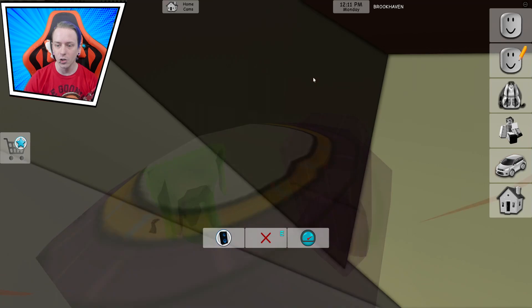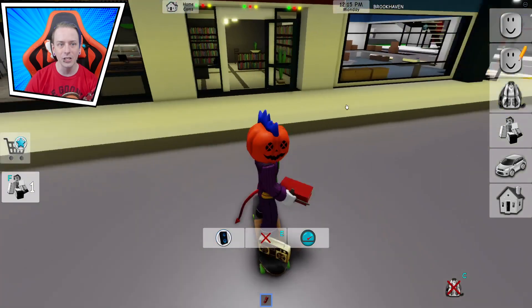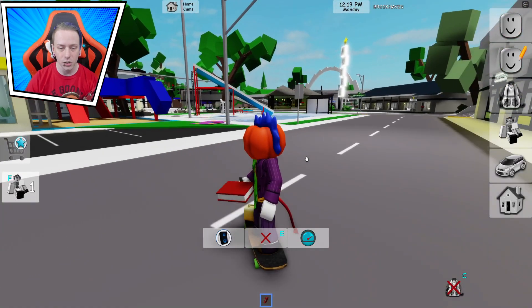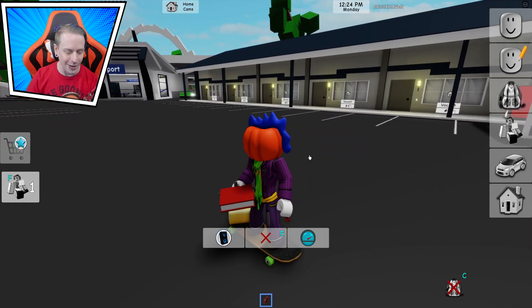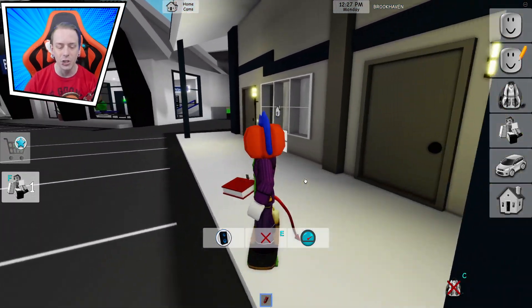We're jumping up here, grabbing ourselves the book. And as you see right now, I want to make it very clear to you, this whole server right now is empty. I'm the only one here. So this means you can literally do it at the literal beginning of the game. This is the fastest way to do it. So after we do this, we're going to be talking and trying to figure it out. So make sure to stay tuned.